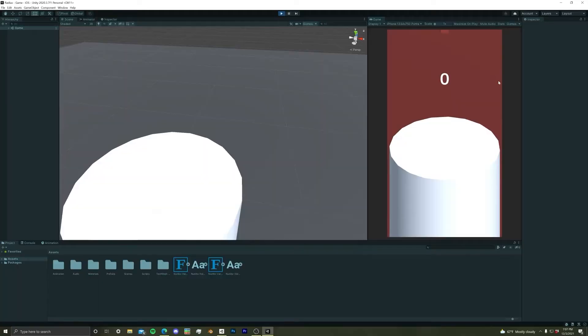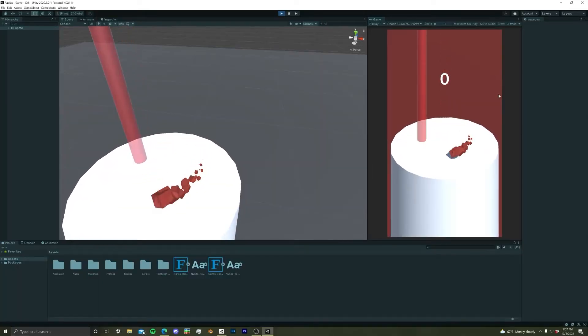We had the main game mechanic already established: a cube rolling around on a platform, with bombs falling and trying to knock him off. All the while, the platform was gradually shrinking. We also had a menu, but as I mentioned in the last episode, it didn't work, so that was first things first so I could technically call this a game.